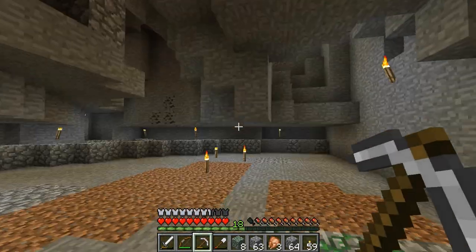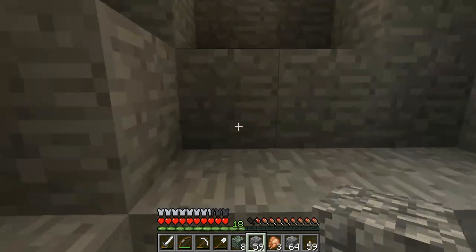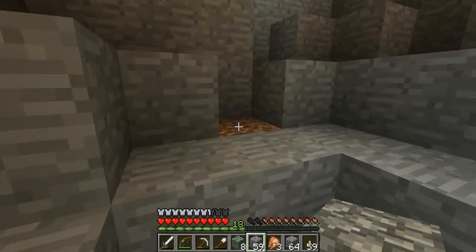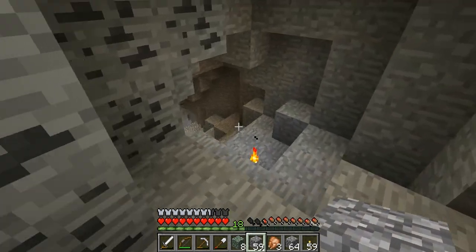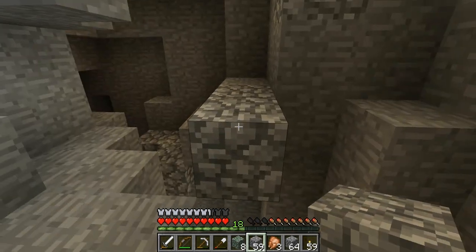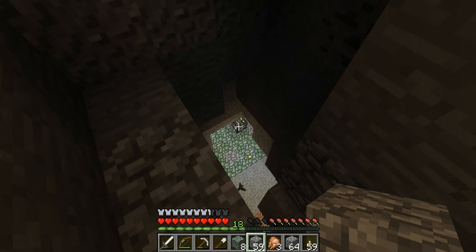But for now, the one that's up there is the one we're going to work on — I'm just going to make it into a boring old traditional zombie spawner. Bats and slimes all over the place in here. Here's where our cobblestone mess is. If we stand right here, you can see that thing is getting ready to spawn.